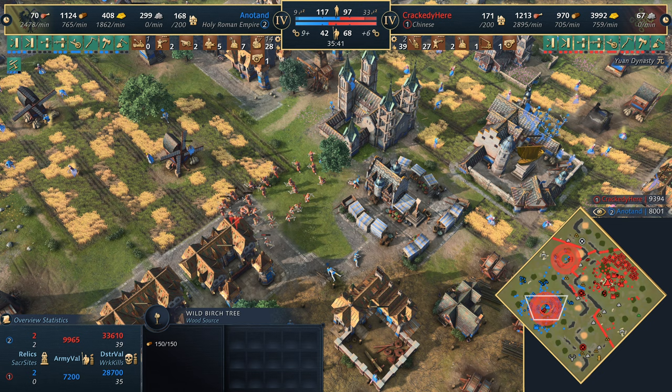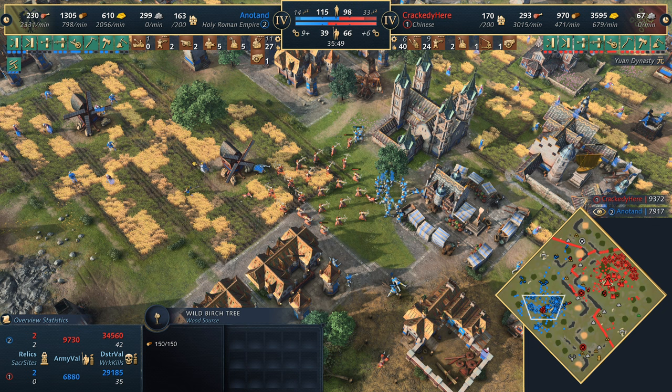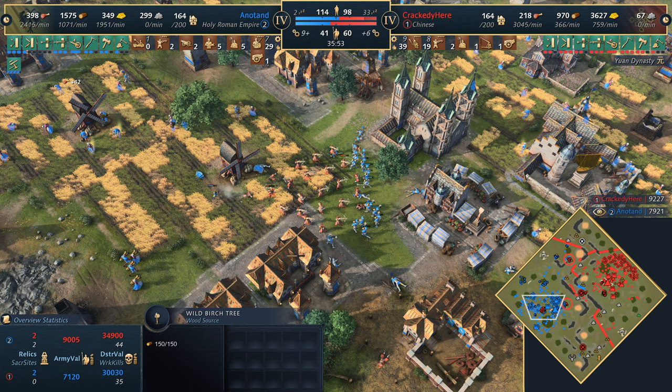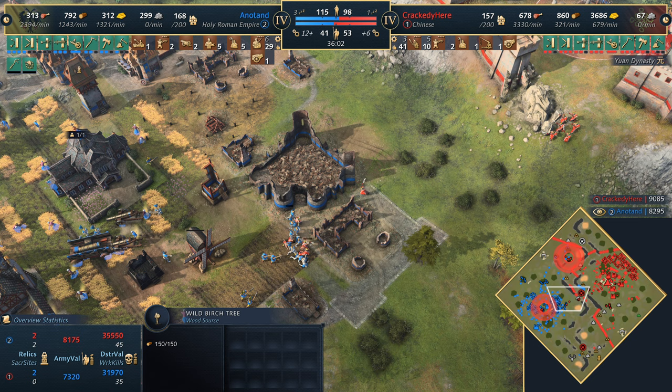Crossbows diving in here for Crackity getting some raiding value. This is interesting play - it feels like it doesn't necessarily work this way. As long as Anadan keeps making villagers he'll be fine. Crackity is essentially trying to trade military for villagers, but when you've got the Palace of Swabia it doesn't feel like a good trade. Often against the HRE you want to do structural damage - you need siege and a big push. But he's achieving something here, forcing the army back at least.